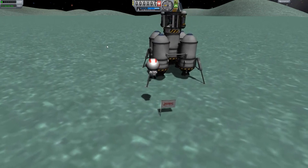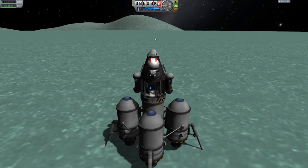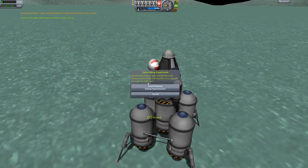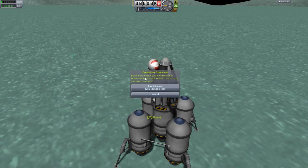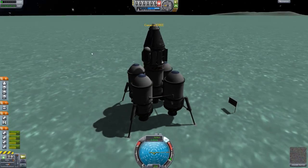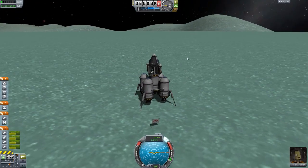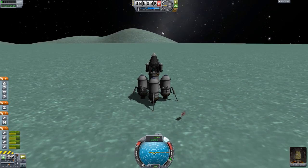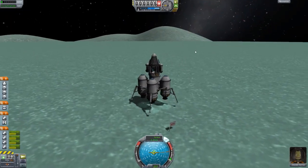I believe it's only the Mun and Kerbin that actually have full biome support so far — Minmus doesn't. We can't board with those experiments because there isn't full biome support and we've got things from the same biome, since the whole of Minmus is one biome, so we're going to have to dump those experiments unfortunately. I may as well reset one of these goo canisters so we can activate it again when we're in Minmus orbit or Kerbin orbit where it's probably worth a little bit more.